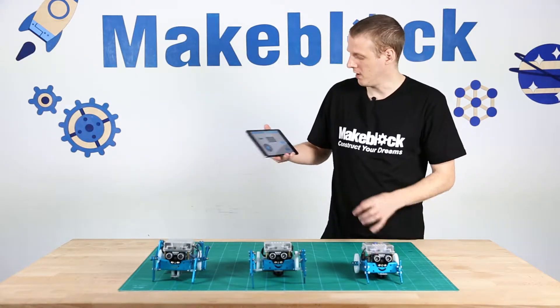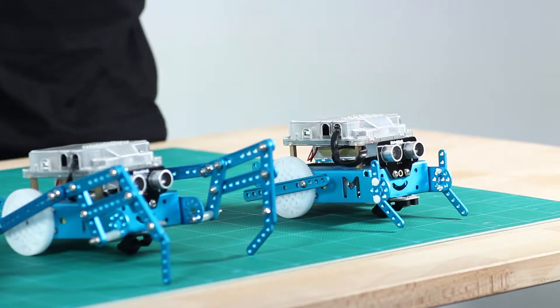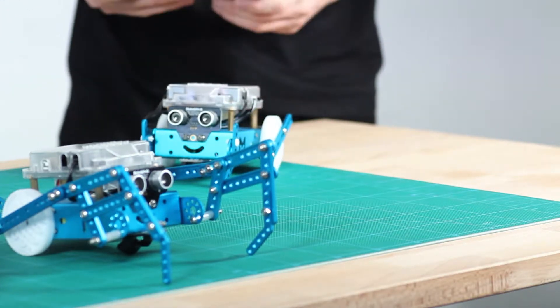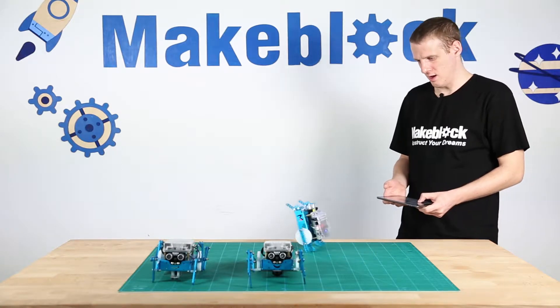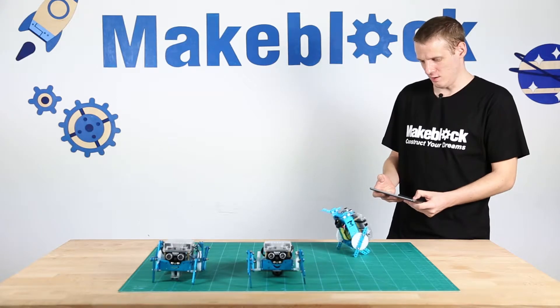I'm just going to use the Makeblock app, connect, and then I'm gonna drive or control the M-Bot. It's connected automatically. Check it out — the Frog sometimes gets a little bit too excited. Don't want to take him off the edge of the table there.